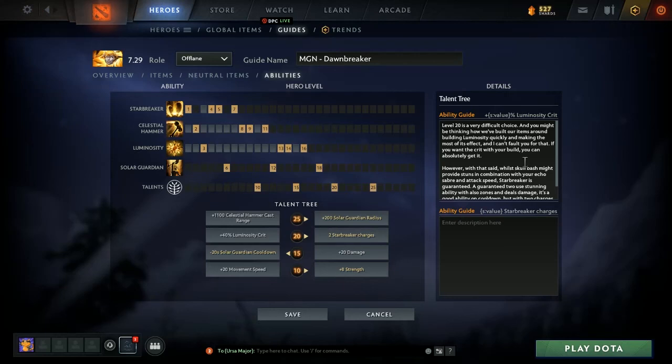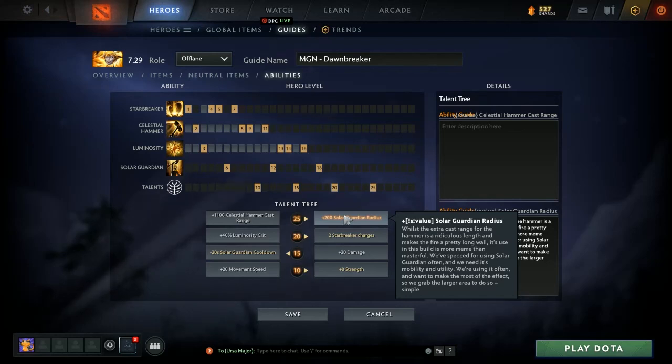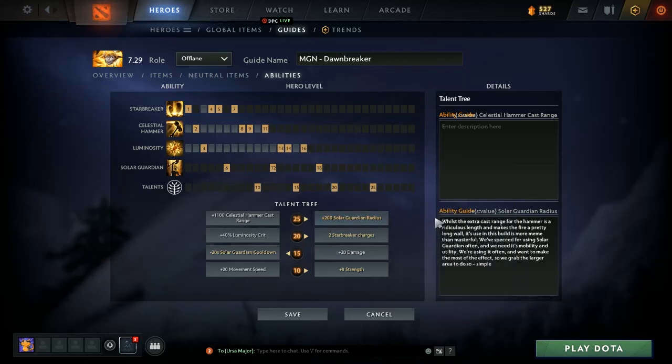At level 25 we have meme-tier cast range at 1100 — the hammer goes super far, you can suck yourself towards it super far, and the line of fire is really long. But as mentioned, we're investing in Solar Guardian throughout the build, so the larger radius, more damage, and more healing, and we're using it often. We've skilled everywhere else we could for Solar Guardian, so we're going to continue that trend here and take the increased radius.